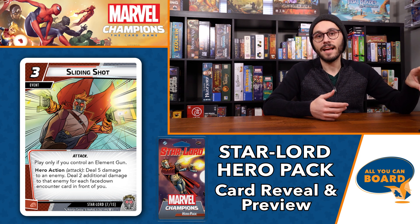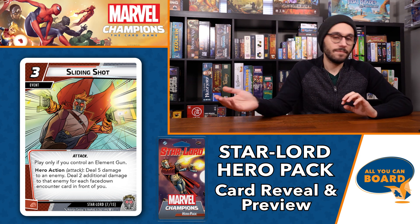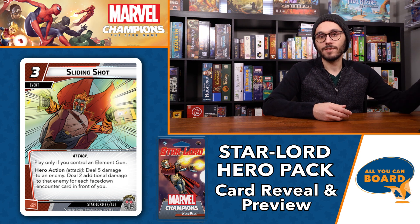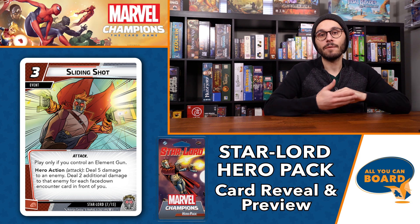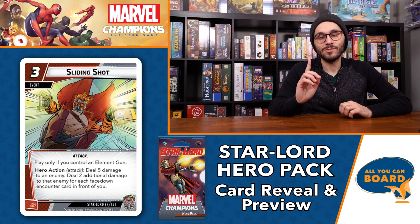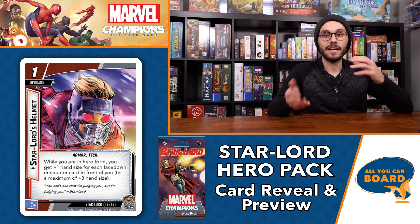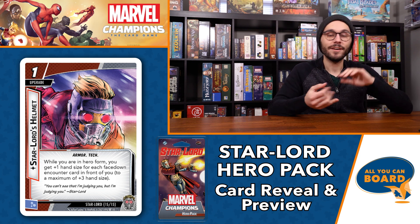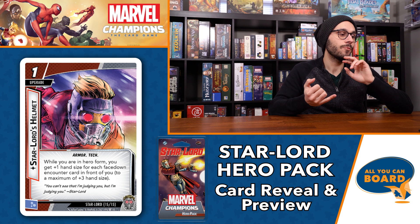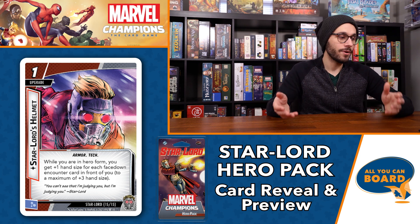If there are cards that let you get rid of some of your encounter cards, that would be a super powerful condition. Sliding Shot is super cool and seems very powerful. Next up is Star-Lord's Helmet. We've seen these helmet cards in a lot of decks with featured heroes that wear helmets. This one benefits from having encounter cards in front of you. It's a one-cost upgrade: when you are in hero form, you get plus one hand size for each encounter card in front of you, up to a maximum of three — making your hand size eight, which is very big.